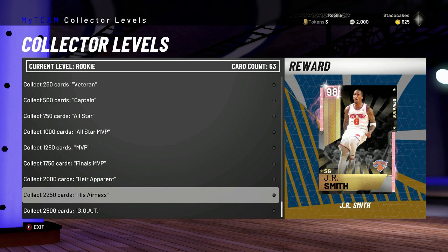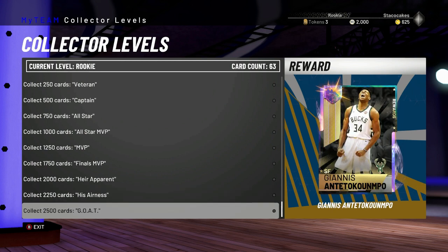98 JR Smith at 2,250 cards. Curious to see what his three-point stats are — we cannot check him right now. Let's see if we can check the stats, but no. And the GOAT is actually Giannis — I thought the GOAT would be Michael Jordan, but no, we got Giannis. It doesn't say the overall, so does that mean it's like 99 or what? It's going to be a mystery when we get there. But we need 2,500 cards to get him.